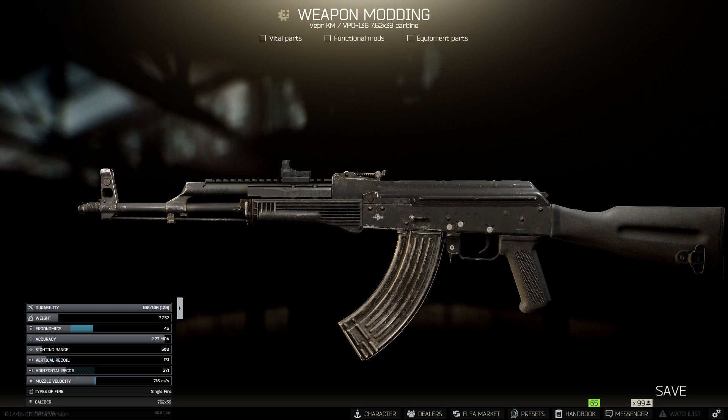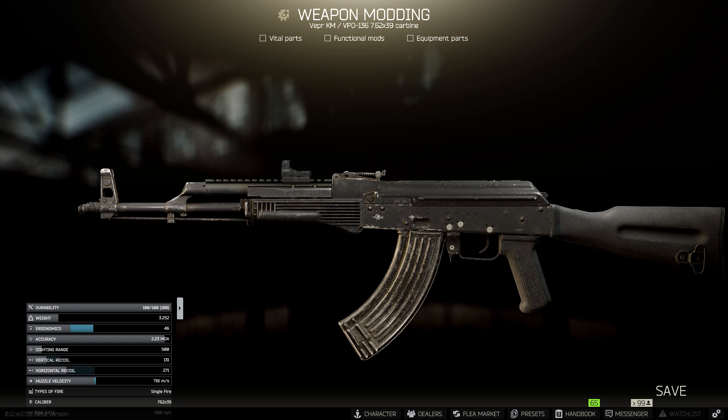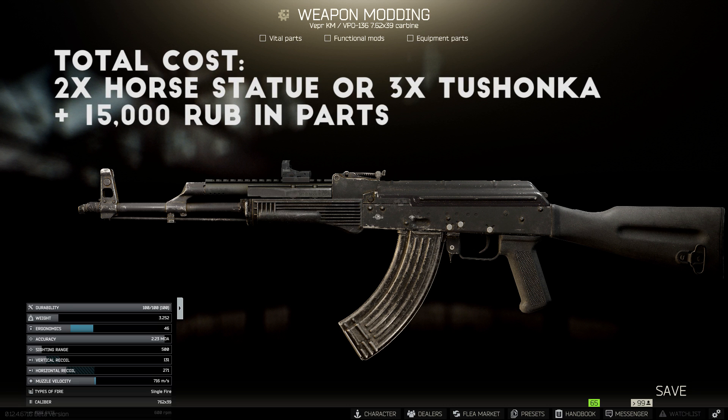Next, you can switch out the default wooden parts on your AK with the black polymer parts from Prapor level 1 if you want. I like to do this because it makes your rifle look nicer, and it improves the ergo and recoil slightly for almost no cost. Personally, a semi-auto Vepr 136 with this build is my go-to weapon for the first 10 levels. It's easy and cheap to set up, gives you an upgrade from the iron sights, and actually looks pretty nice too. For the total cost on this build, you're looking at 2 horse statues or 3 Tushonka cans for the weapon trade, plus around 15,000 rubles in parts.